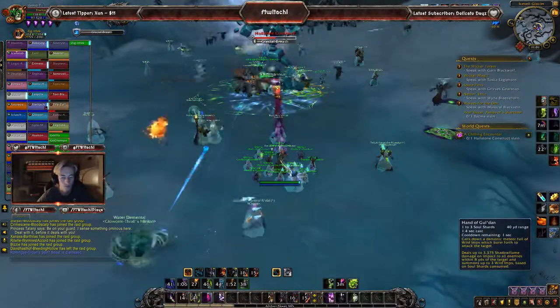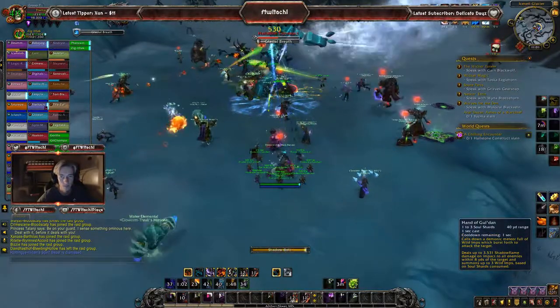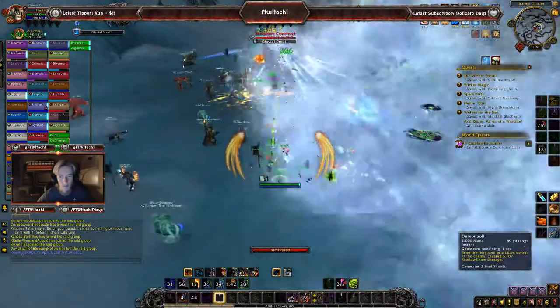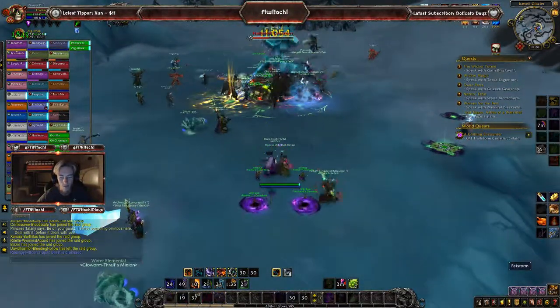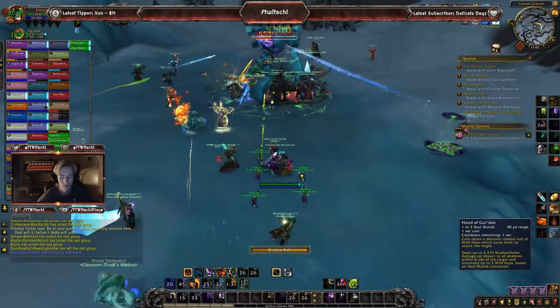There's the Glacial Breath, so that's the frontal cone attack - it just goes in a 360 circle. I kind of wanted to get hit by it because I want to see what it does. How much damage and how big is the knockback? It does no damage, it's just a knockback - it might do damage, I don't know if I outgear this or something, but it really didn't do any damage.